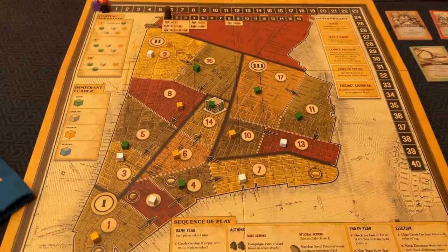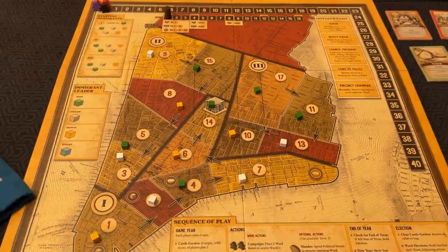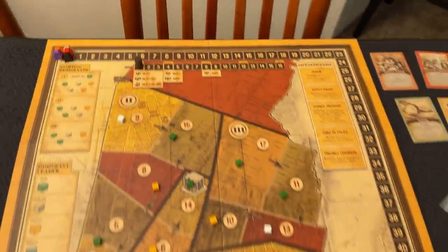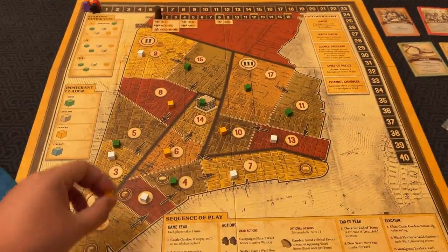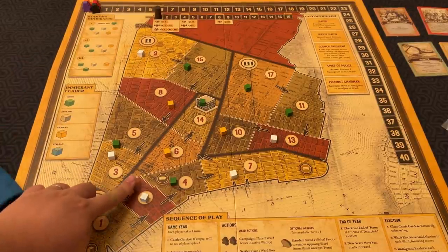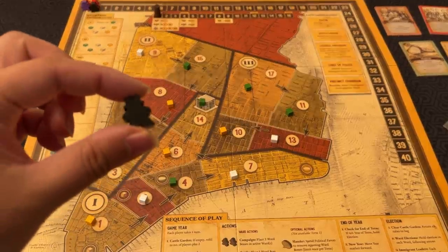Wards that have no cubes are inactive. While a ward is inactive, it does not vote during elections and you cannot place ward bosses there. New wards become active at the end of elections. In a five-player game, they are all active from the start. Once a ward is active, it can never be inactive — every ward must have at least one cube in it. When you place one of your ward bosses, you may place it in any active ward. Your ward boss can be in the same ward as an opposing ward boss, and there is no limit to how many ward bosses you can have in any active ward.